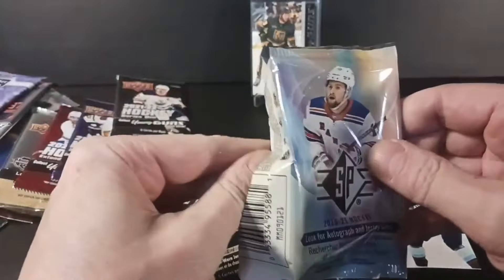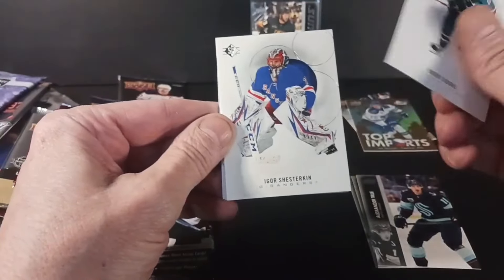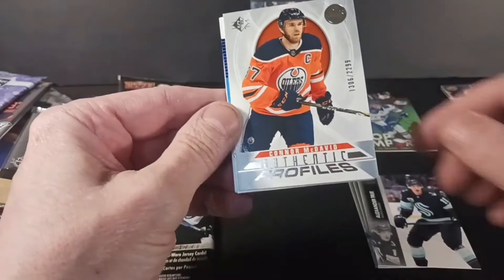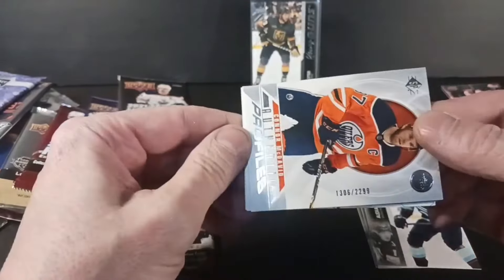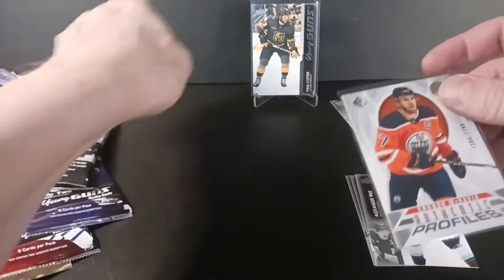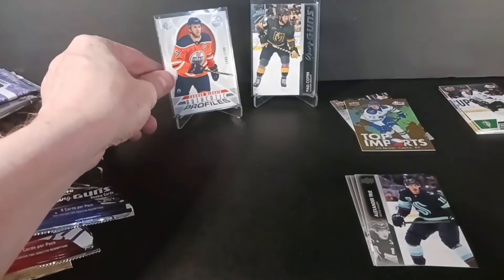Retail 2021 SP. This has got all kinds of stuff — it's a lower-end product but more likely to get a numbered rookie, one per box. Like that — a numbered hit. A McDavid at 2299, Authentic Profile. There's a Gabe Velarde blue parallel — not the most rare, but McDavid collectors — you think there's more than 2299 people that collect Connor McDavid?